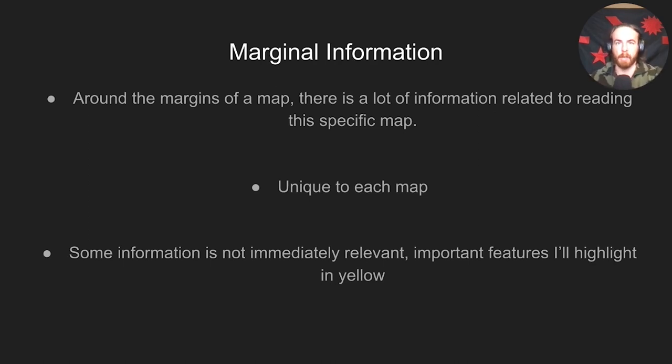To read a map, first we're going to talk about marginal information. Around the margins of a map there's a bunch of information relating to reading that specific map — they're unique to each map. Some information is not immediately relevant. Every map is going to be different but will have key information nuggets on the sides, though they'll be in different spots. In the Army a lot of the times your maps won't have all this information — it'll just be a printed sheet of paper with your land nav course on it.